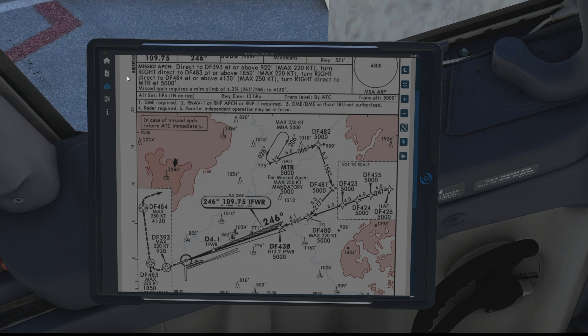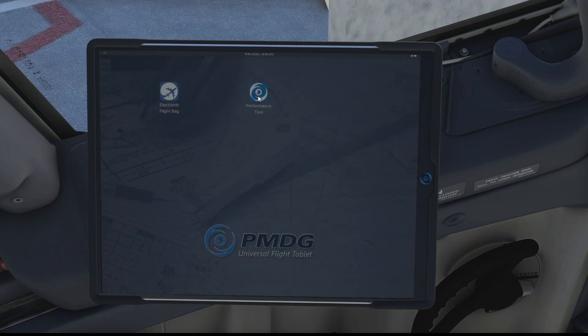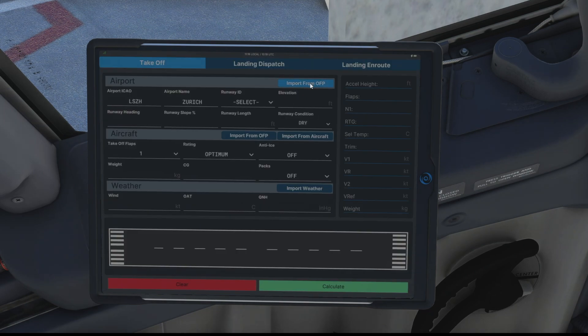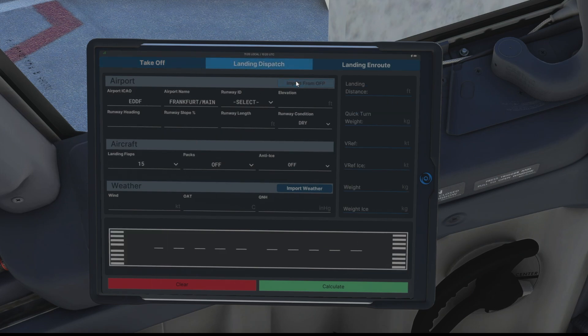That is pretty much it for the EFB side of things. Let's press the home button on the tablet and turn our attentions to the performance calculator - click that icon and there we go, that brings up our performance page for takeoff. We can import from our flight plan, select our runway and that populates all the information, select our conditions so we'll say dry, and then we can also import our aircraft data so we've got all our weights and balances. We can select our flaps for takeoff and hit the import weather button.